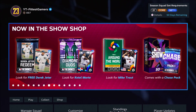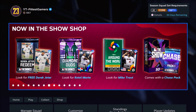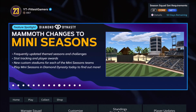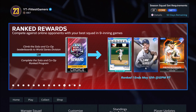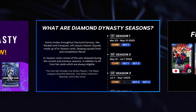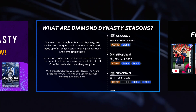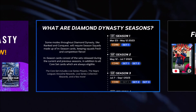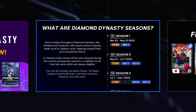Then you have some cards like the WBC cards — the Ketel Marte card and the Mike Trout card — and they have a Set One tag on them. The Aaron Judge Yankees team captain card is another example. The seasons in Diamond Dynasty are going to stretch out a bit longer than before. Season one goes from March 23rd to May 12th, and during season one you're going to be able to use the core set and Set One.